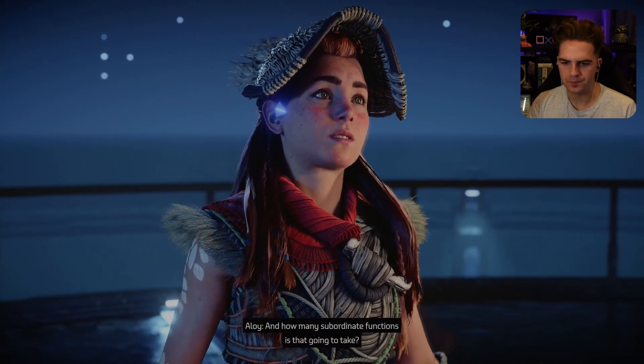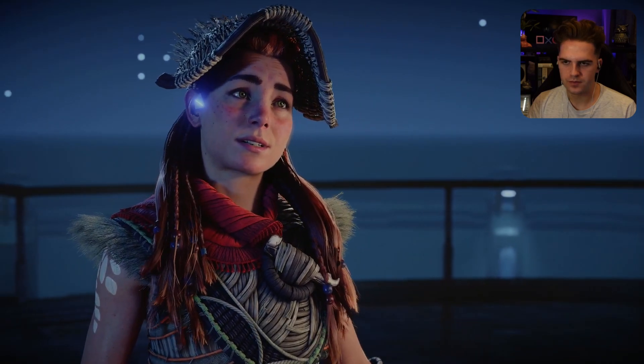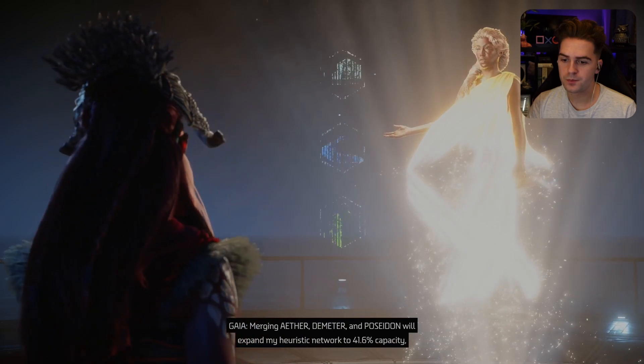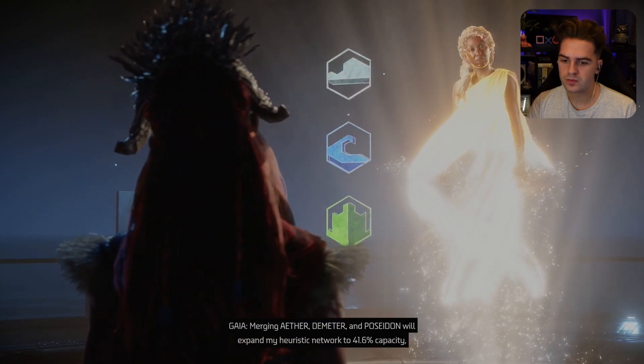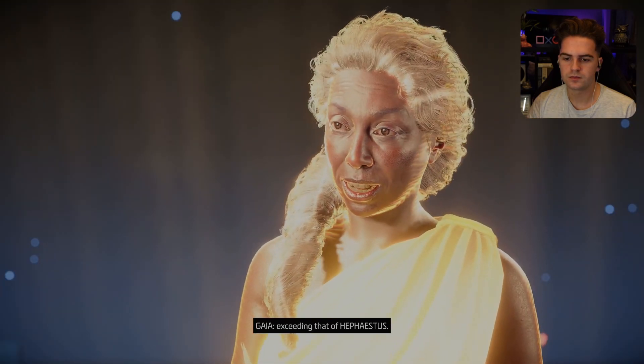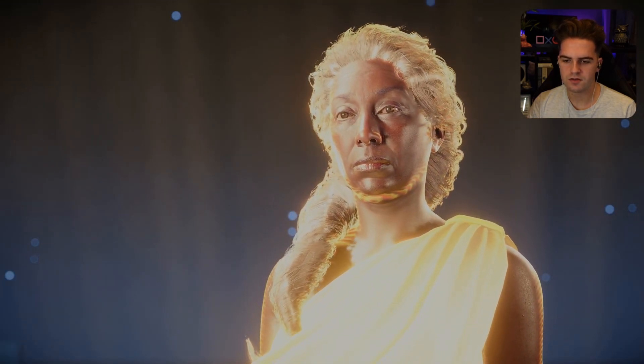And how many subordinate functions is that going to take? Five. Merging Aether, Demeter, and Poseidon will expand my heuristic network to 41.6% capacity, exceeding that of Hephaestus. Okay, just three.